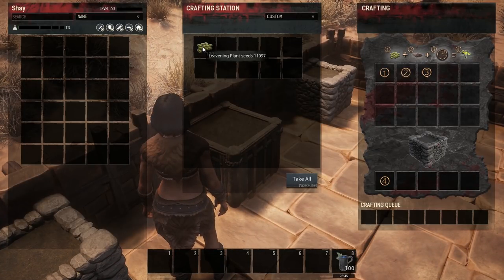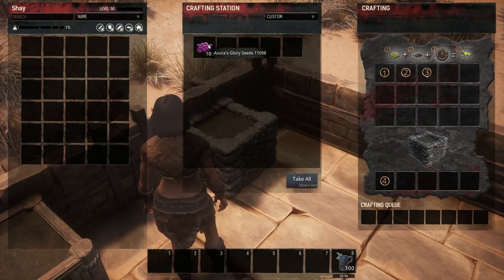We have leavening plant seeds, which can only be found in the north and are used for making ale and bread. And the last one is Azura's glorious seeds, which are used to make dye.